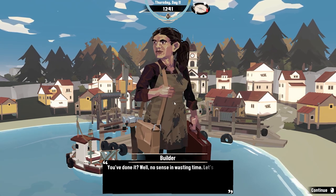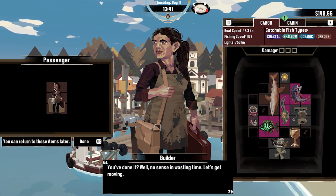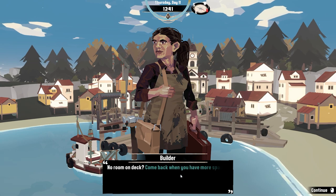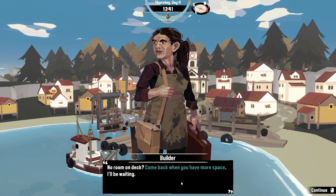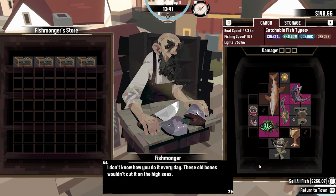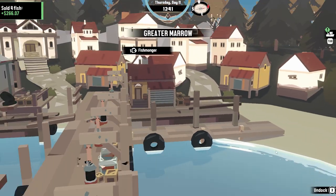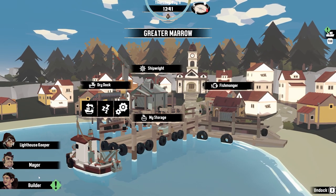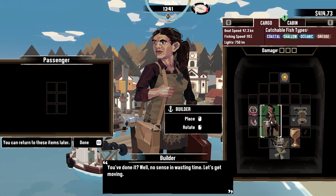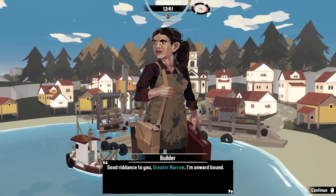Let's talk to the builder first. 'You've done it! Well, no sense in wasting time — let's get moving.' A passenger. We'll return to these items later. 'No room on deck? I'll come back when you have more space — I'll be waiting.' Yeah, we've got loads of stuff to sell. 266 — don't mind if I do. And that goblet. So we'll take our passenger now. 'Good riddance to you, Greater Marrow — I'm onward bound.'